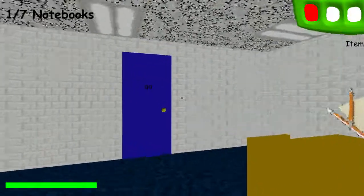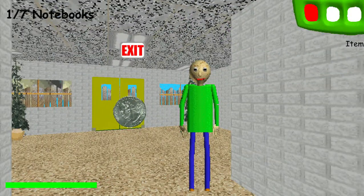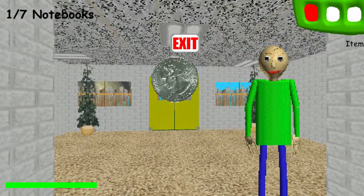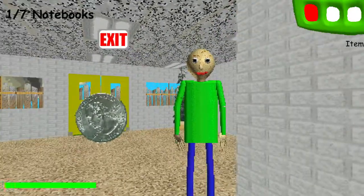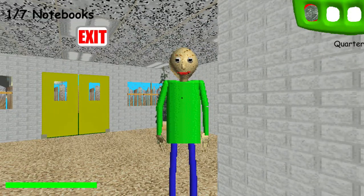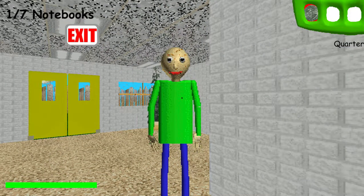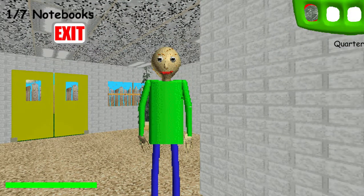You did great! Come here and get your prize! A shiny quarter! Just click on it with the left mouse button to pick it up. Then, when you find something you can use it on, right click on the object with the quarter selected. That's how you use items, you know!